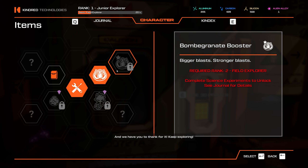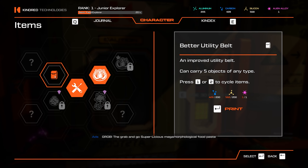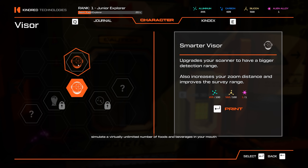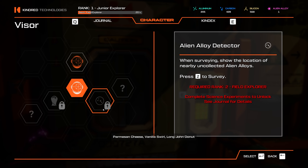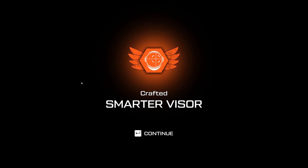The smarter visor upgrades your scanner to have a bigger detection range - I have complained about stuff being out of range. That requires an alien alloy too. Let me look at other stuff - there's an orange goo detector and alien alloy detector that'll be great in the future. I think I'm going to get the smarter visor upgrade. I need to be rank two for the bomb grant booster - a bigger blast, stronger blast, probably going to be a literal bomb. With the alien alloy, I can get the backpack, visor, or weapon upgrade.